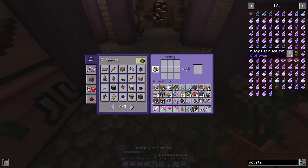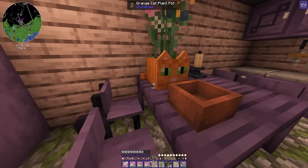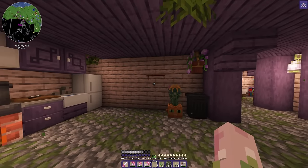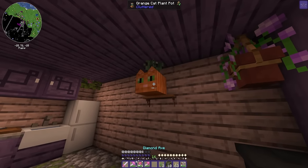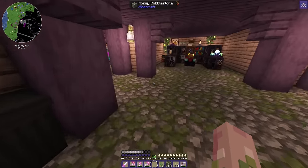The black cat one's pretty cute too, actually. I don't think I have black terracotta though — only brown. That's okay, the orange one's still really cute. Do I put it on the table? Whoa, no, that's huge! I mean, I love it, don't get me wrong, but it's so big. Does it get smaller if I put it on the shelf? Probably not — yeah, no. That's so funny! I kind of don't hate it up there.